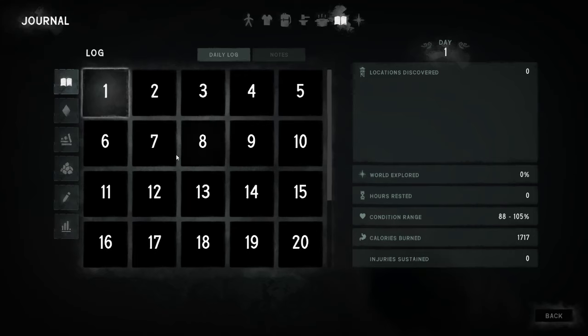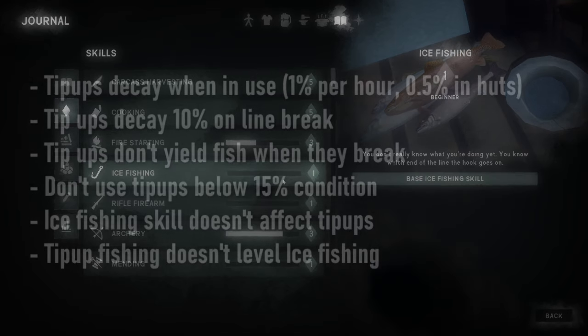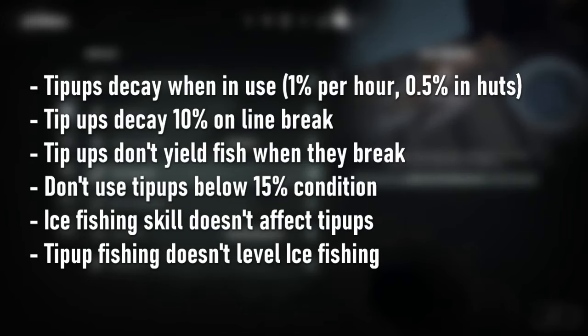Catching fish with tip-ups does not level up your fishing skill, and your tip-ups do not gain any bonuses from your fishing level such as faster catch rate or reduced line break chance. Those are all disadvantages compared to the traditional fishing method, but tip-ups are still the way to go for one simple reason: you can deploy multiple at the same time, which means you can catch fish several times faster than was possible before tip-ups were released.